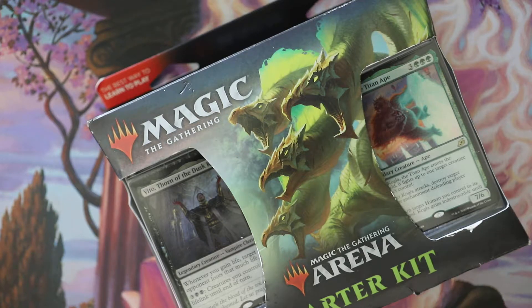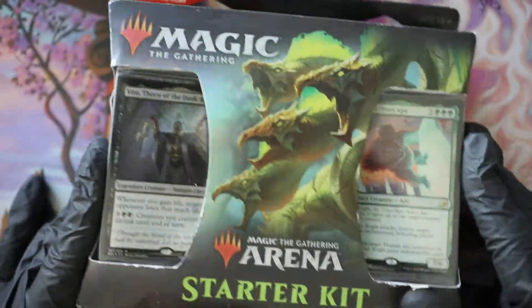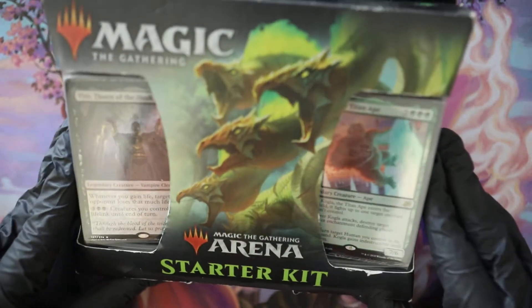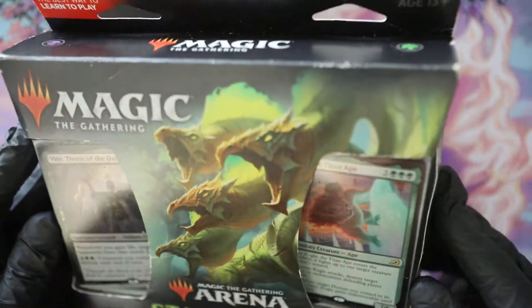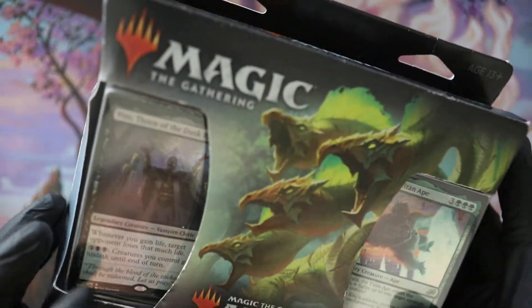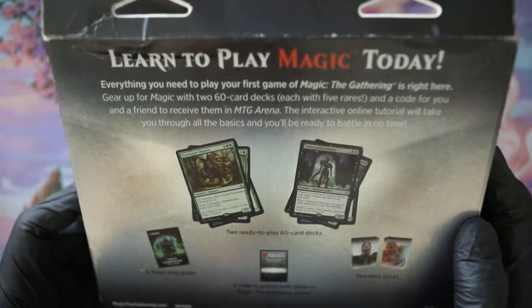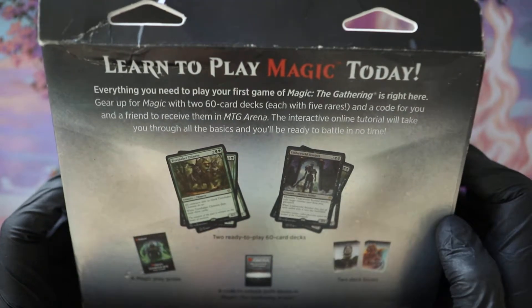Hey, what's up guys, this is MTG Bros, welcome to the channel. So I was in the store the other day and came across this thing — I want to see what is up with this, what's inside. It looks like they used to call them spell slinger kits. Starter Kit Arena. There's got to be an arena code in here. Everything you need to play your first game of Magic the Gathering is right here.